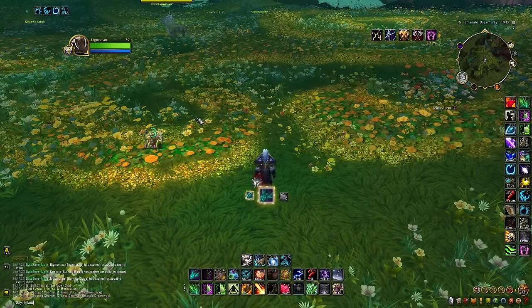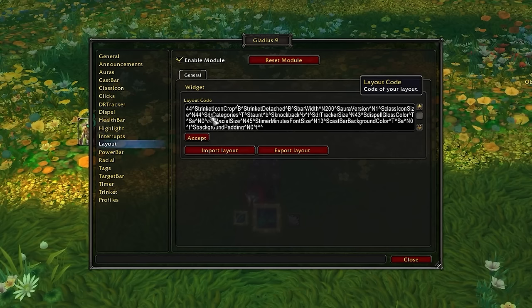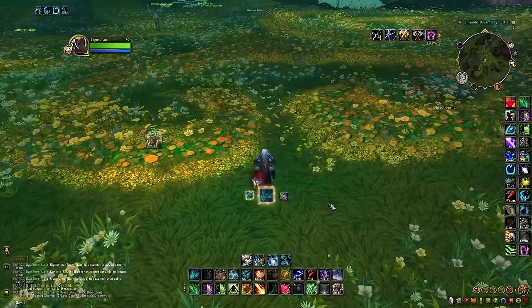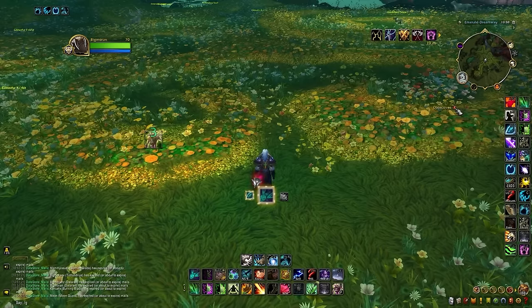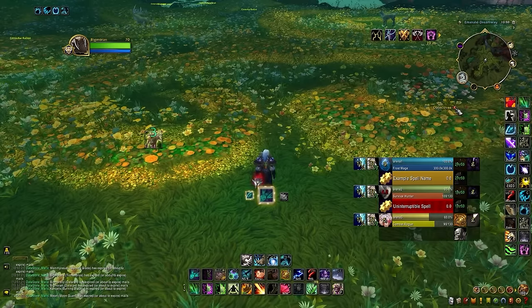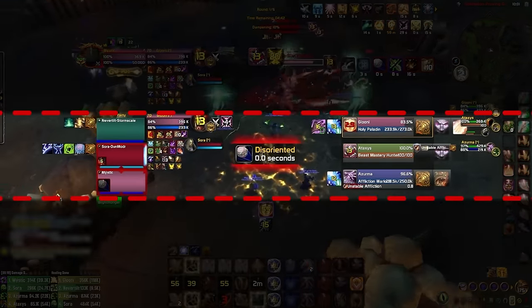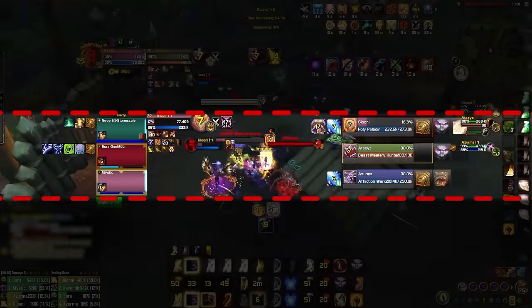Once installed, type /gladius in-game to go into the layout tab, then paste the Bicmex layout import string linked on the CurseForge download page of the add-on. Click accept and then import. Make sure to type /reload UI after doing this. Type /gladius test 3 to see how it looks. With Gladius installed, position it on your screen — ideally aligned with your party frames on the left side, keeping it within your peripheral so you can check information at a quick glance.